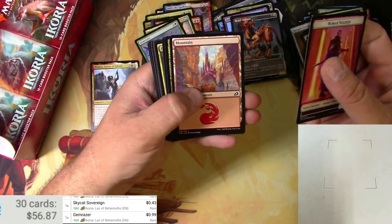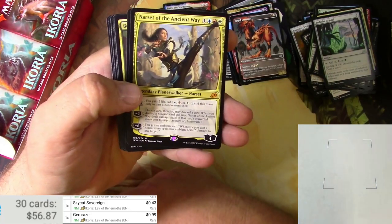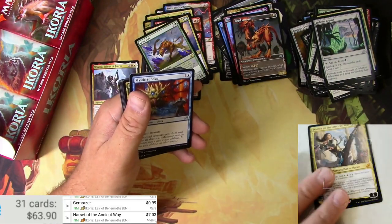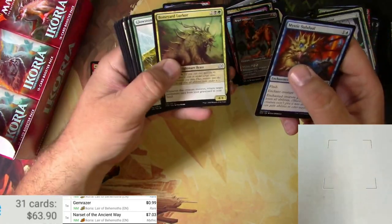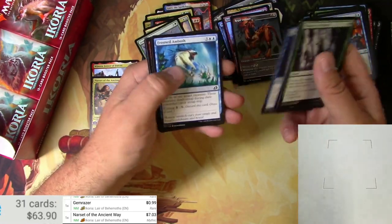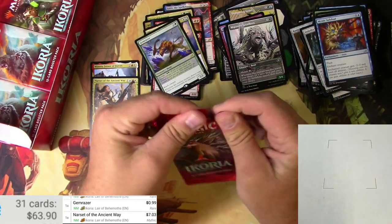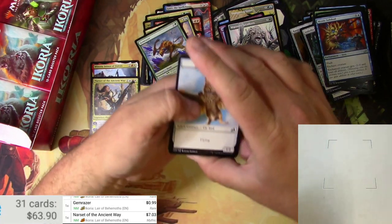Next one up. Mountain, Narset of the Ancient Way — there we go, another Mythic! That's a good one, very cool, just kicking that white mana right off this card. Seven bucks for Narset — very good. We need a couple more Mythics. Migratory Great Horn, alternate style. All the way down — I've really got that pack opening down now.